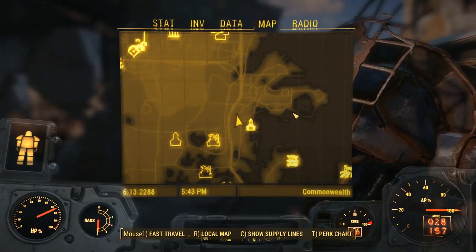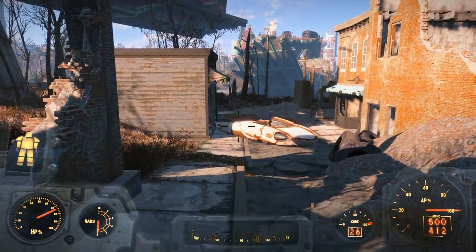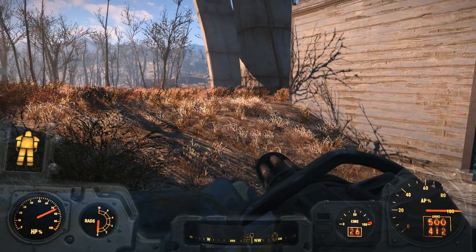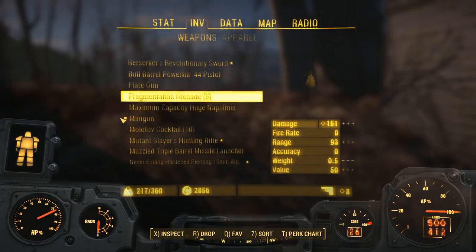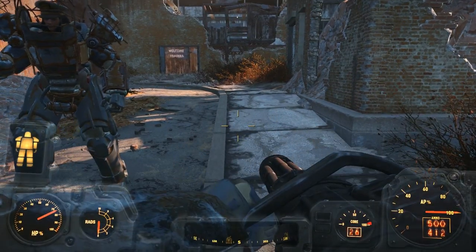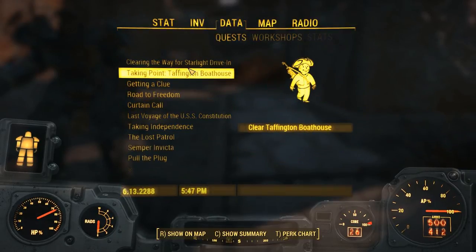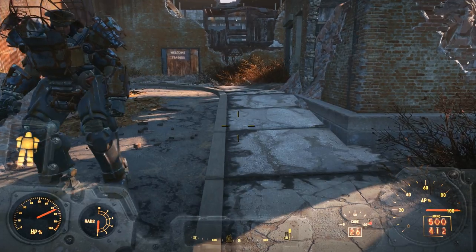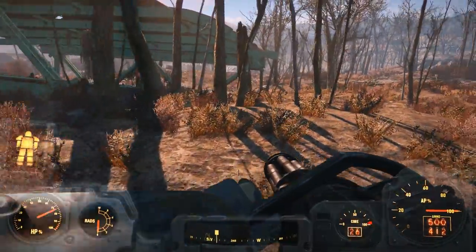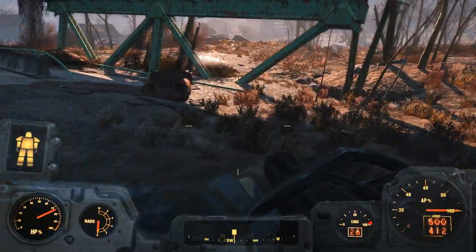Let's pick a weapon. I'm thinking a minigun's not a bad plan, especially against ferals. Now, we need to go... in what direction? A little more this way. Now, supposedly if you shoot the legs off of a feral, it becomes a little more docile.